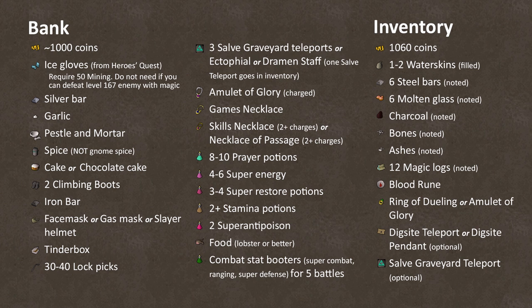Okay, items. This is a long quest, so there's a bunch here. The first two columns are just stuff you should have in your bank, since this quest is broken into chunks, with quite a few times where you can stop and go bank. It's pretty straightforward, but here are a few notes on some of the items.